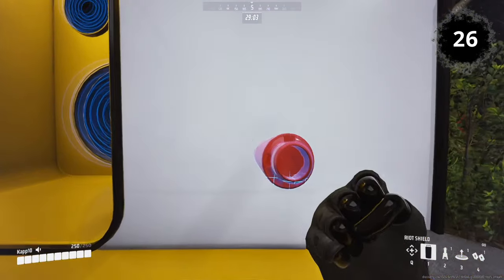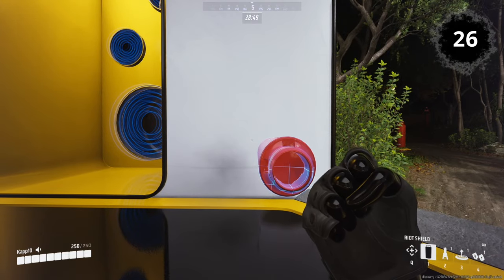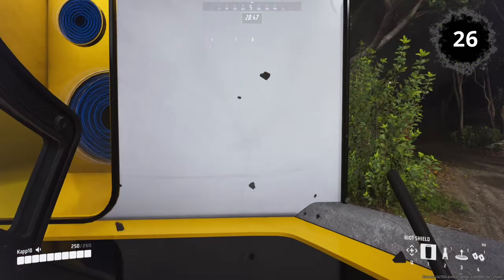Riot Shield: The riot shield can parry a portion of explosive splash damage by protecting yourself at the right moment.